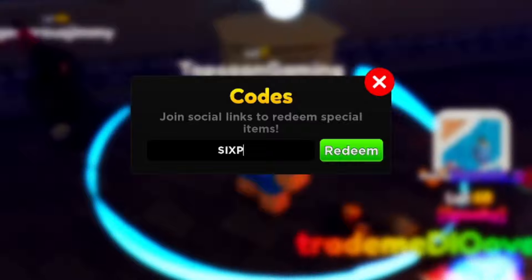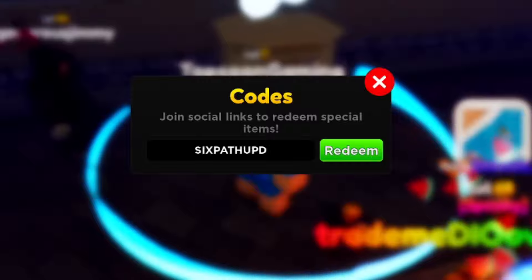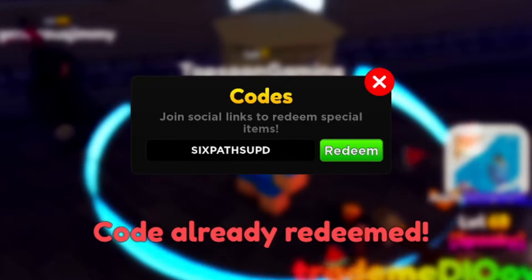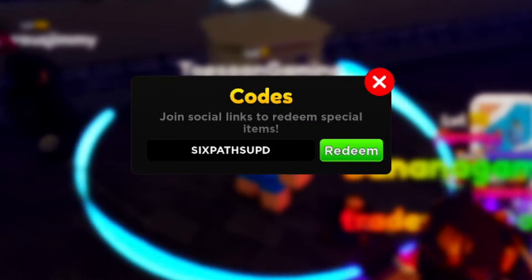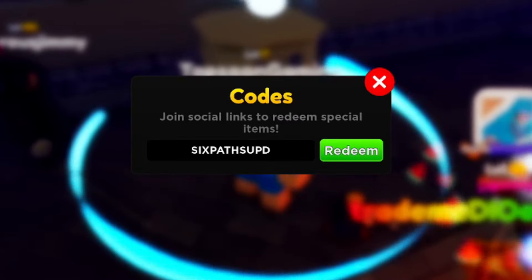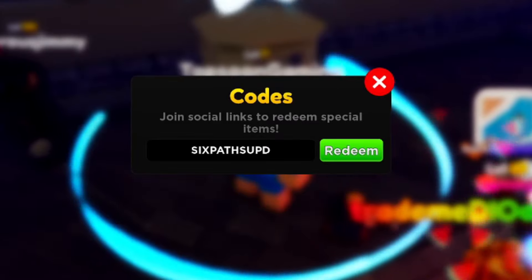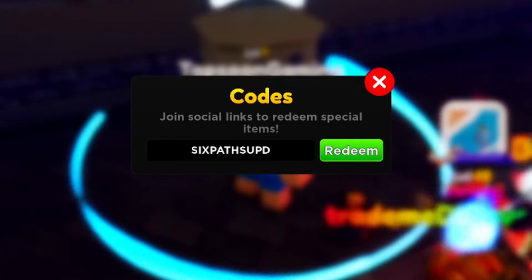The next code is 'six path upd' — S-I-X-P-A-T-H-S-U-P-D. I'm going to redeem it to see if it's active — and yes, six path upd is still active! Redeem this code right now for free gems. It says 'already redeemed' for me, confirming it is active and working.